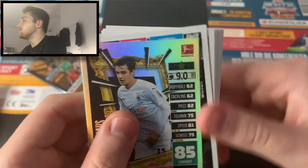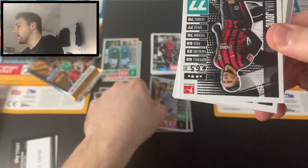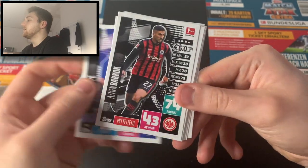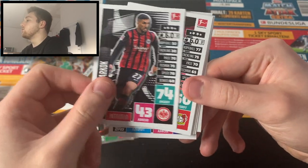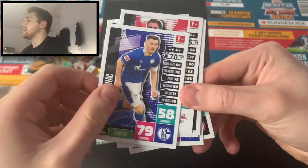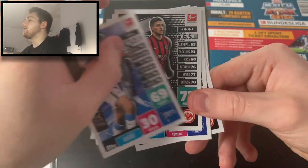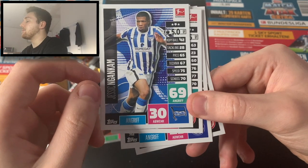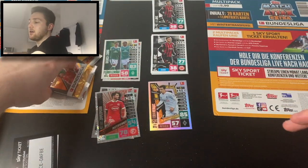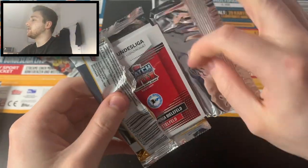Never mind — one of them will be okay for the binder. We've got Florian Neuhaus again as the limited edition. Here are the update cards again: Jovic, Hopper, Barkok, Fosu-Mensah, Jamal Musiala, Youssoufa Moukoko, Sead Kolasinac, Dominik Szoboszlai — 77 attack for him, a bit harsh if you think he's a good player — and finally Jesse Ngankam of Hertha Berlin. Fantastic update cards, really pleased to get a second set for keepsake.